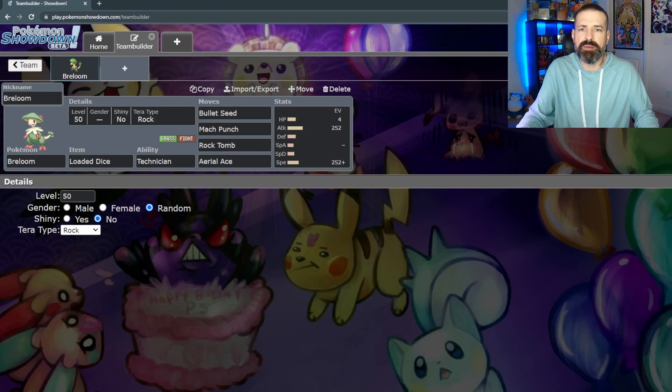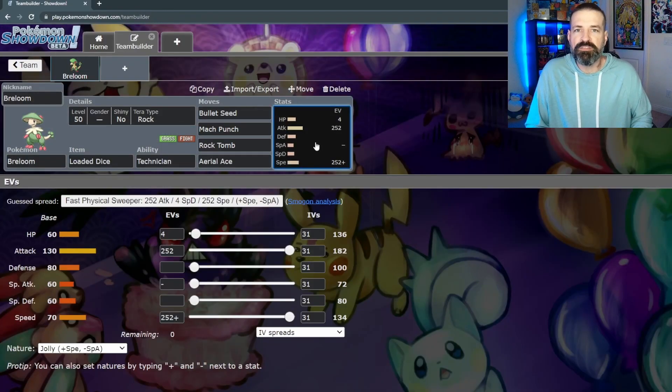So let's look at a potential build. Looking at Breloom's stats, we see some numbers that are pretty mediocre. In the bulk department, its HP and special defense are both down at 60. Its defense is a little higher at 80, which isn't that bad. However, with the HP again being at 60, it's really not going to be out there for too long. So we're going to be investing most into its attack and speed.